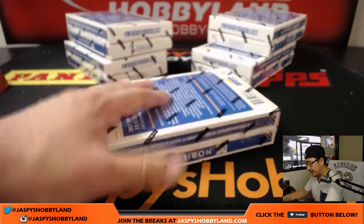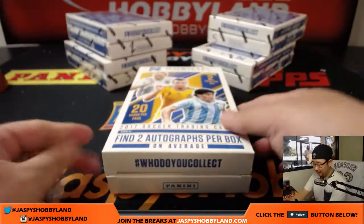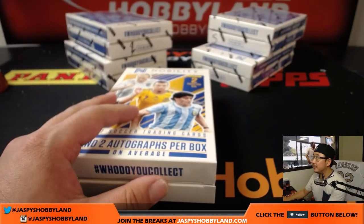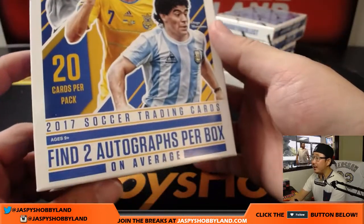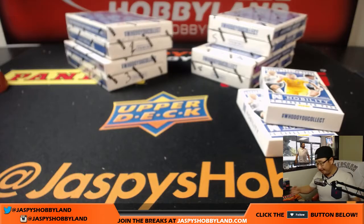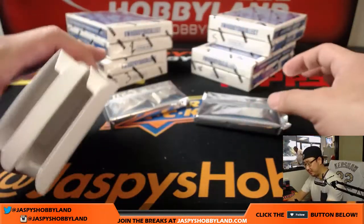All right, good luck everybody. Box seven — two autographs per box, and each case has a Pele, either a relic or a relic autograph. So that should be pretty big. I really like the design of this too; it's pretty inexpensive. We looked all the autos and stuff up on eBay, and if you get a relatively well-recognized player you can get hundreds of dollars for just even the base autograph. It's pretty crazy.